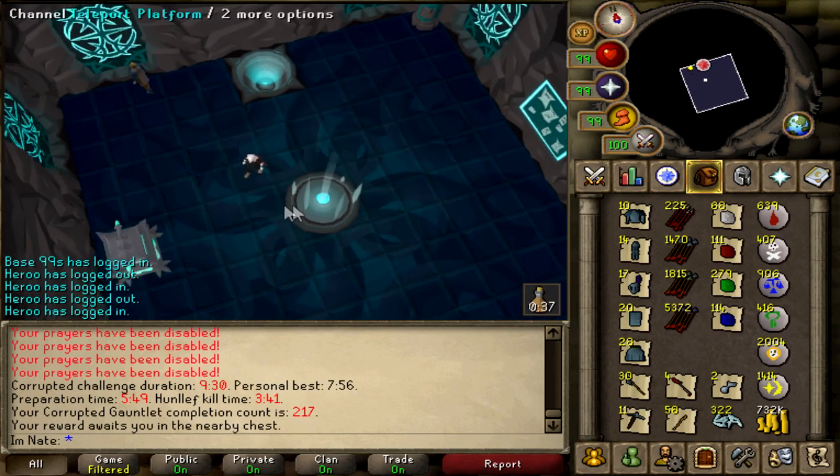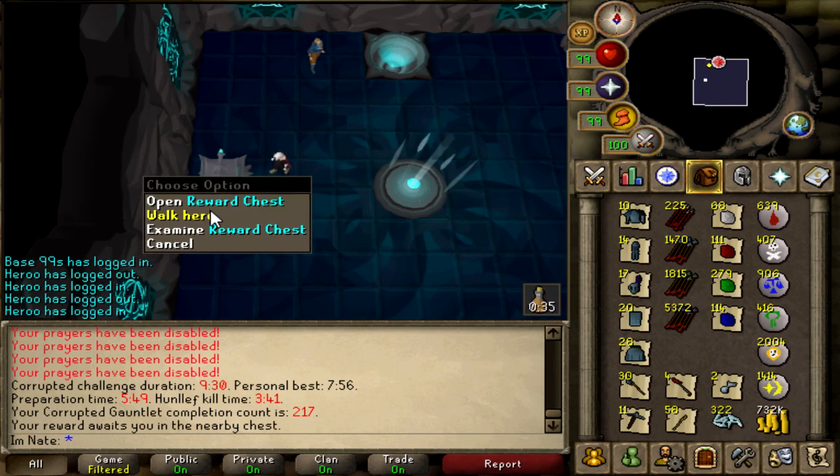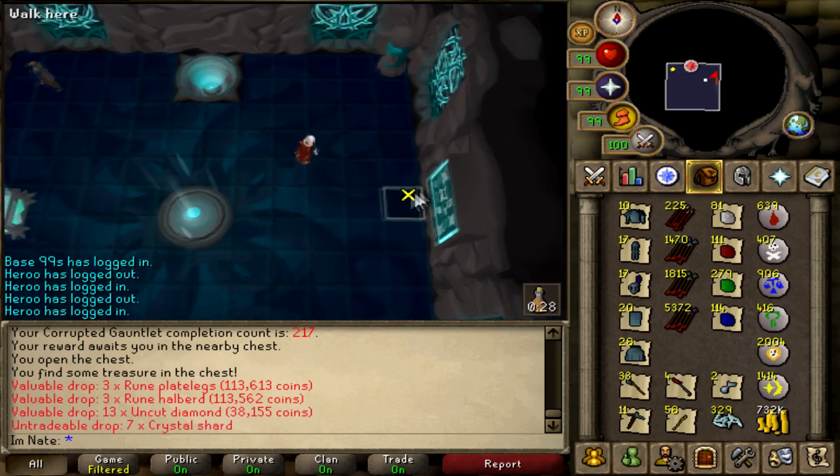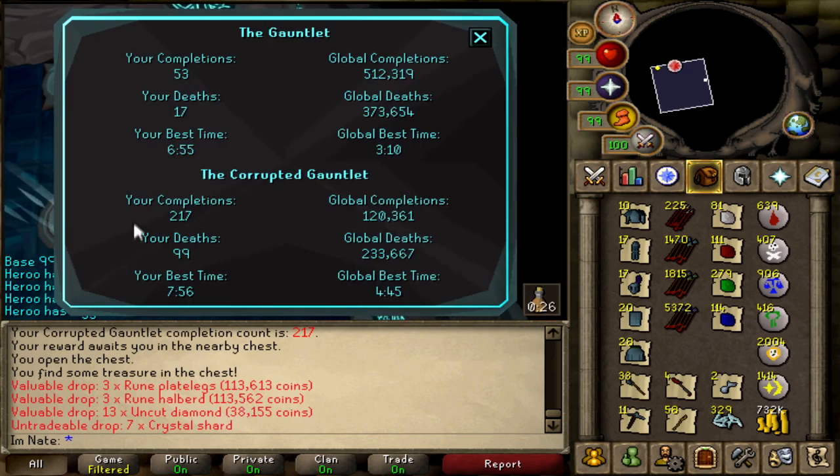Let's check the loot first and then we'll check my stats. For the final chest we got some plate legs and diamond. Here are my stats: 217 completions and 99 deaths. That is kind of painful how many times I died in that.